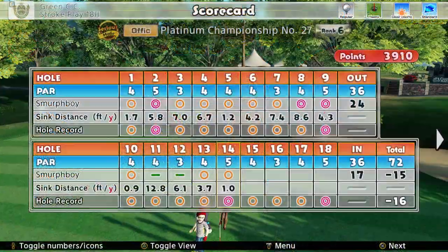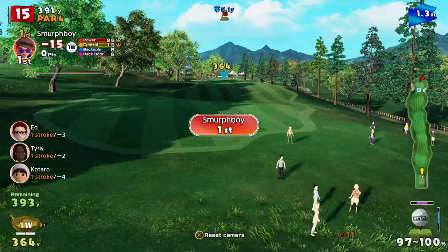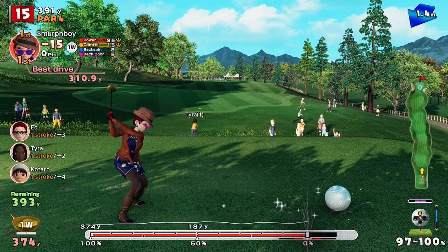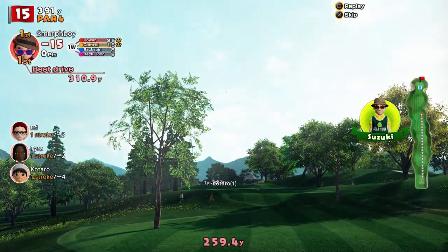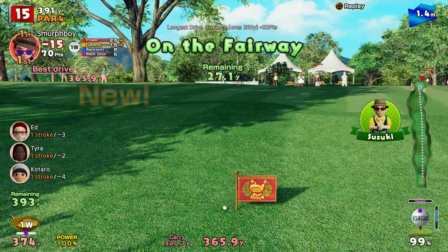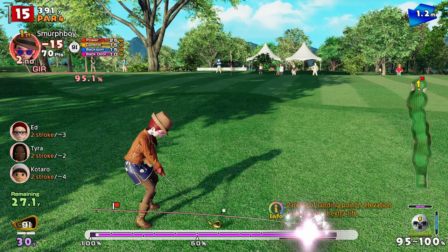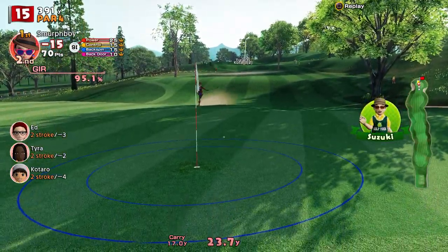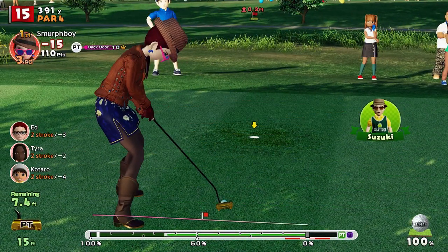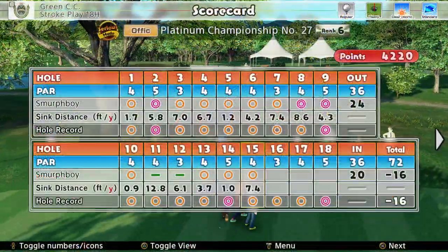That's 15 under. Par 4 next — the question is can you drive it? Just landed on that slope. Five yards further forward and it jumped up there. It's much too short — the slope. I always struggle anticipating the slope on those. Got the putt though. It's 16 under. Made it hard work but we got it.